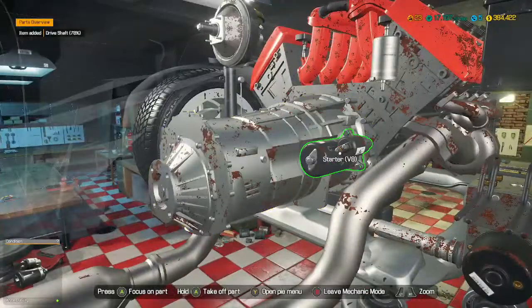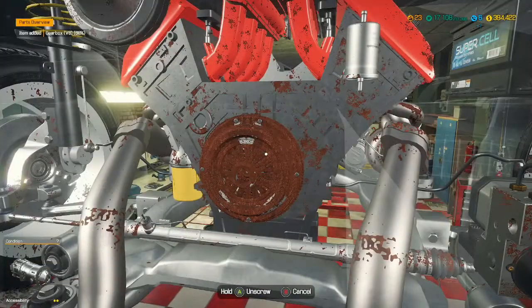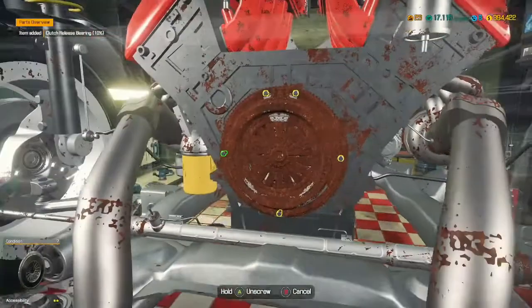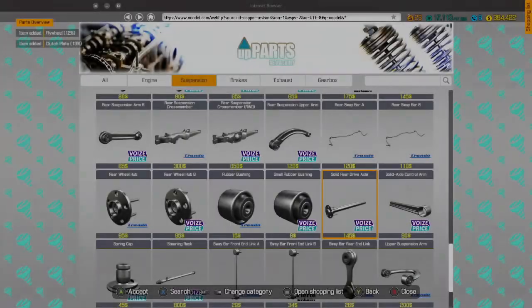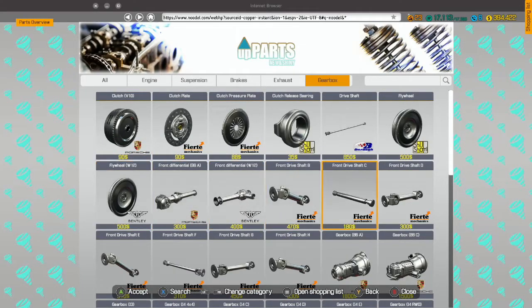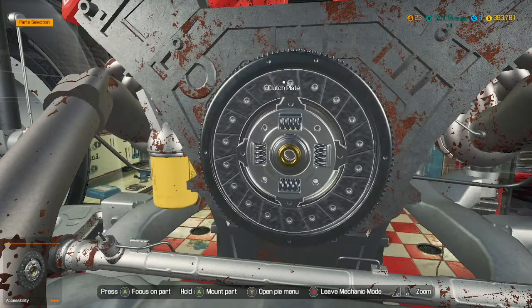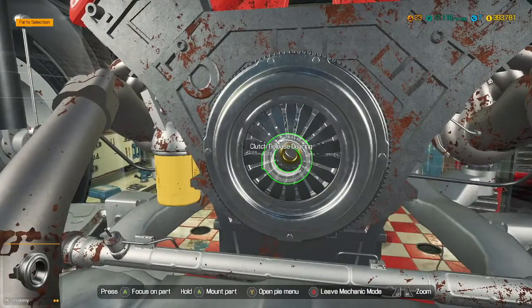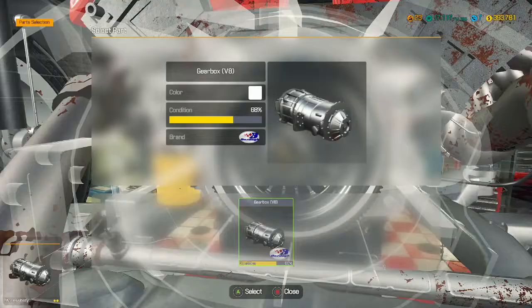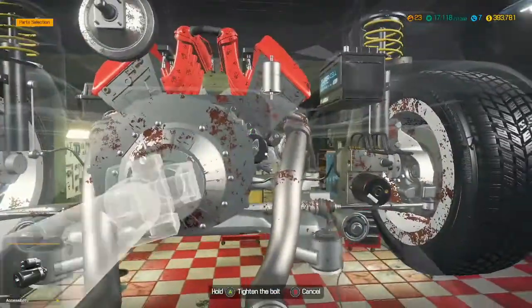There's a noise coming from the transmission somewhere. Hopefully when we get this gearbox off we'll find it - that's what it is. The entire clutch and flywheel assembly is knackered. Somewhere along the line some seal has leaked. So we need flywheel, clutch release, pressure plate, and clutch plate. Let's fit those on - ooh, shiny. Let's get that release bearing in and the gearbox. It's a big gearbox for a car, but it's a V8 so it's quite a big engine as well. Driveshaft goes in.